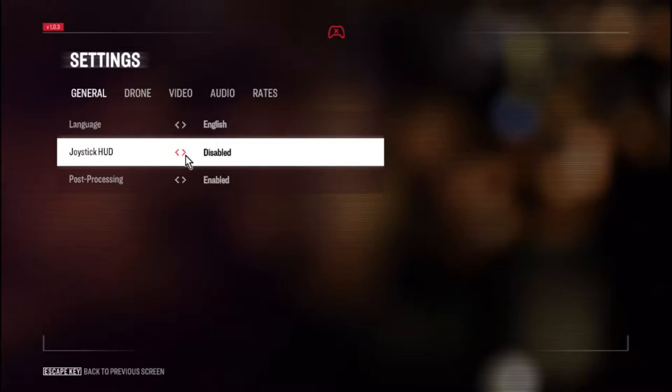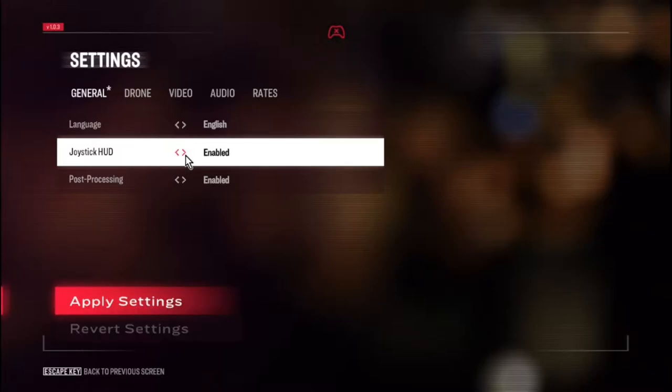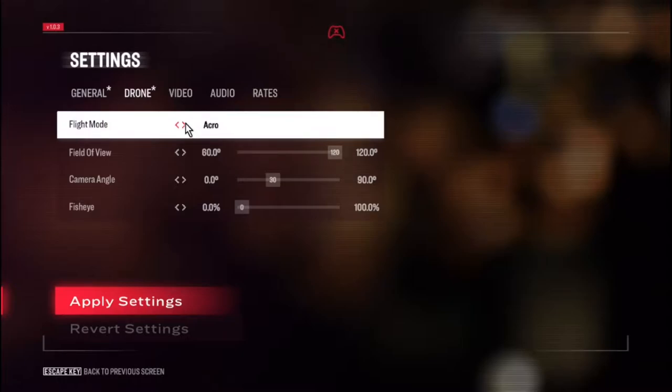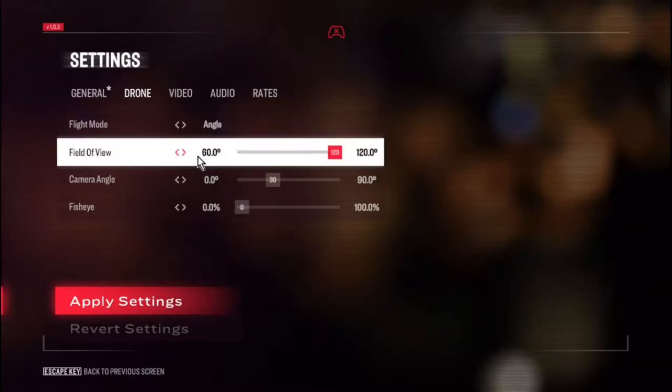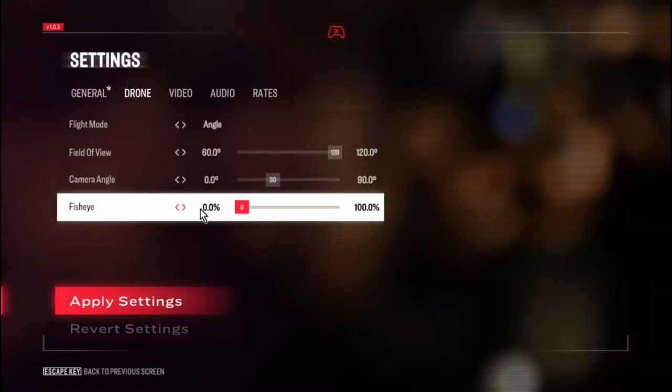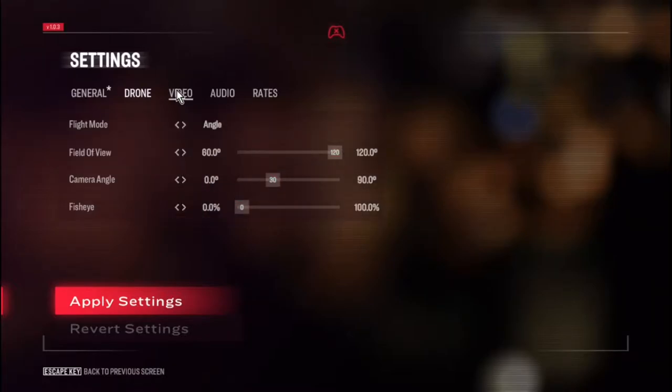Joystick HUD — enable or disable, I'm going to leave that enabled just to see what it looks like. Post-processing is on. Drone options: flight mode — you have angle, acro, and horizon. No idea what those are; maybe we'll futz around and find out. Field of view goes from 60 to 120 — we're going to crank that all the way to max. Camera angle, I'll leave it at 30, but you can go from 0 to 90. Fish eye, I'm going to leave that at 0 — it can cause some annoyance and headaches for some people.